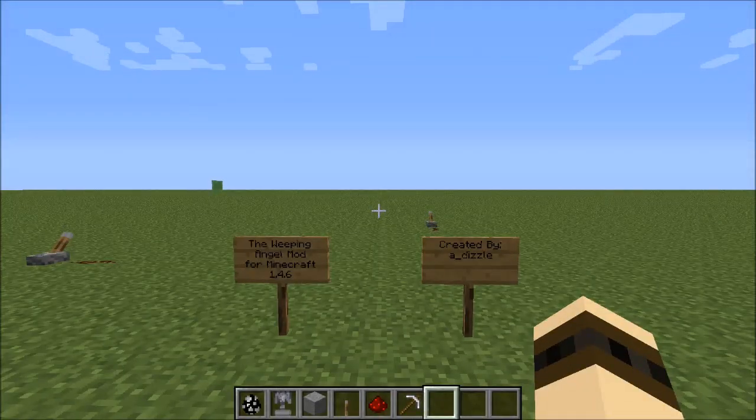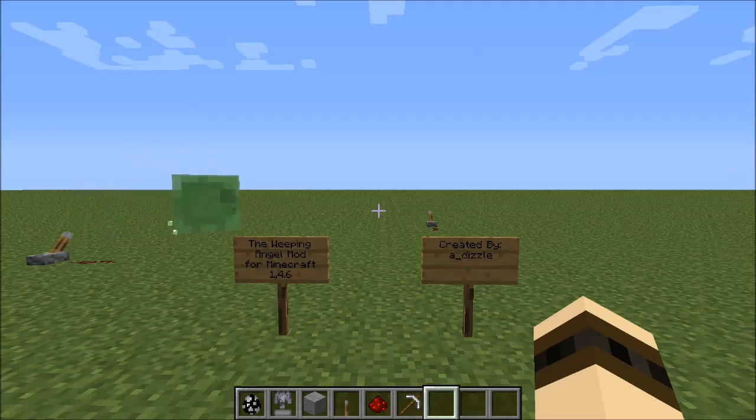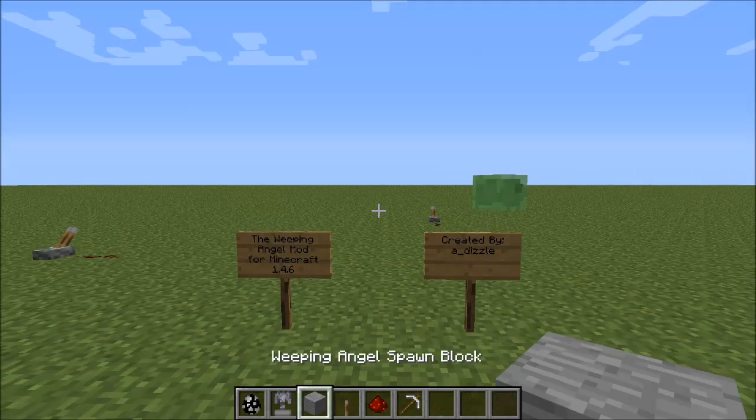Hey guys, and welcome back to Serenis Mods, where we spotlight the coolest and best mods for Minecraft and other amazing, spectacular games. Today we're going to be checking out an amazing mod known as the Weeping Angel mod for Minecraft. Now this was recently updated for 1.4.6, and it was created by Adizzle. Now what this mod introduces is a brand new creature to your Minecraft world — the Weeping Angel, an amazing creature from the Doctor Who series. It is a seriously creepy thing, but it makes your Minecraft that much creepier.